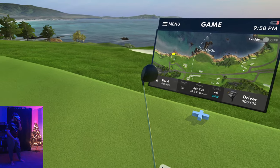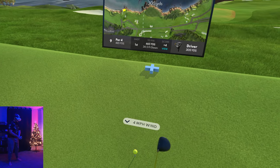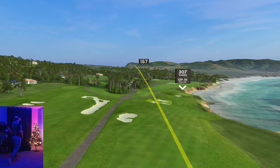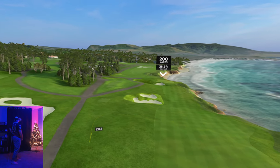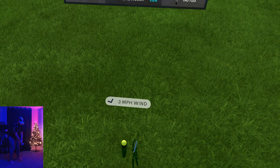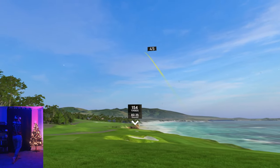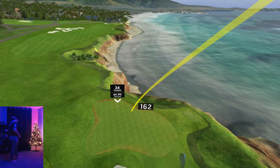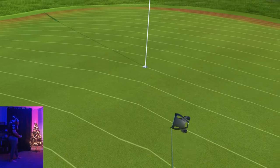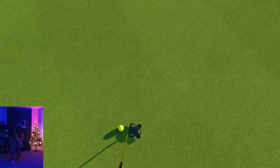Hole number nine is a par four — kind of a long par four, 465 yards. Not really what you'd expect. We'll see what we can make happen. Did that go in the sand? It's over the sand — okay. I gotta get my head on straight and start making some plays. 195 in, a little bit downhill, but the wind's in our face so I think they'll balance each other out. That was a good stroke right there. Give us a chance to end this video on a birdie — I'm not playing the best but I'm trying my best and I'm having fun, so who cares.